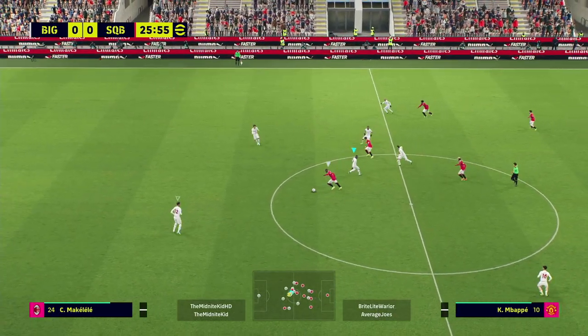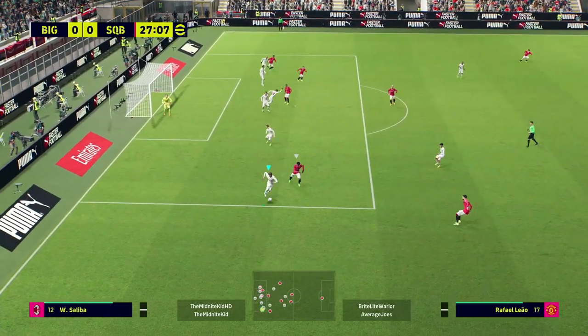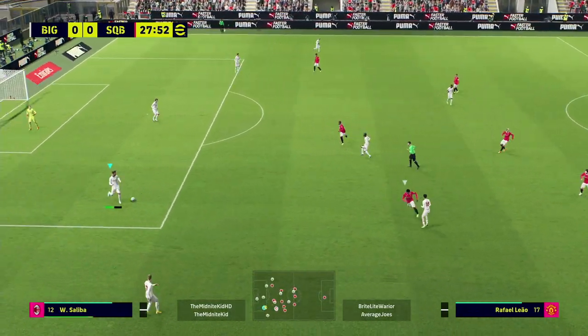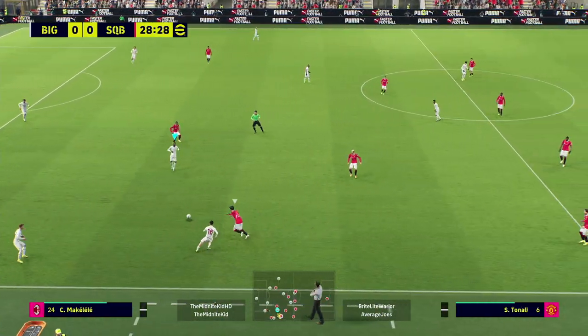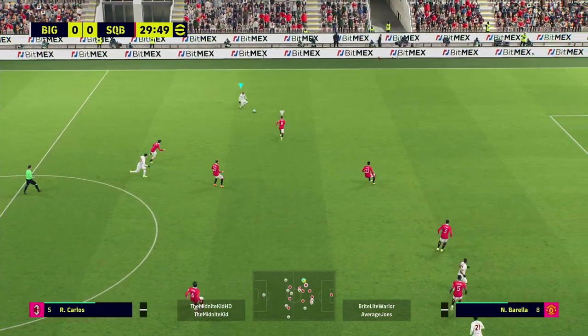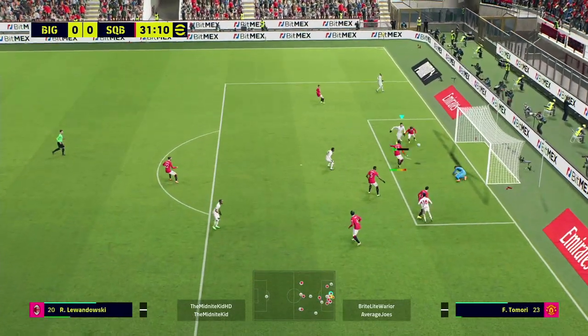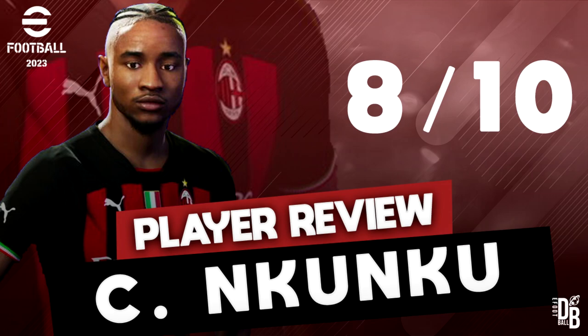He reminds me of Iniesta and Pedry with his low center of gravity and ability to get back on the attack. Look at the run he's making there — a brilliant run — and when the ball doesn't break for him he's back out looking for it immediately. The pace and movement off the ball is what makes him special. I definitely recommend him — he's an absolute beast. My rating is 8 out of 10. As an alternative, look at Sergio Canales — not as good with dribbling, but cheaper. Let me know if you agree or disagree.